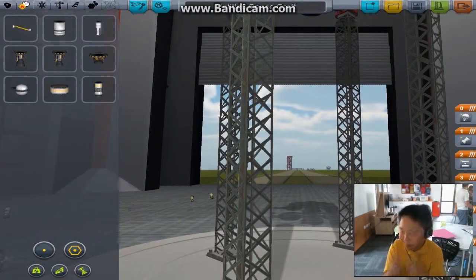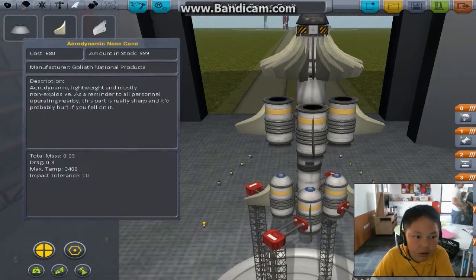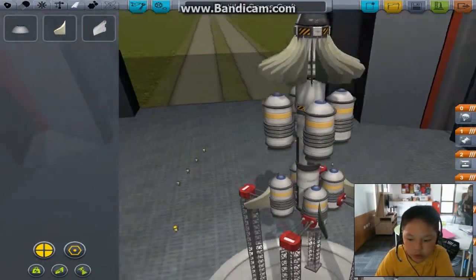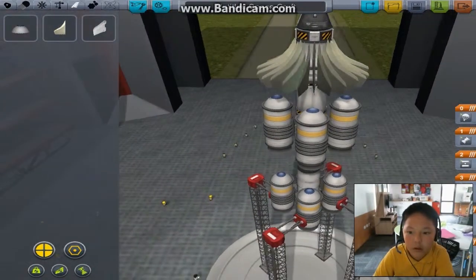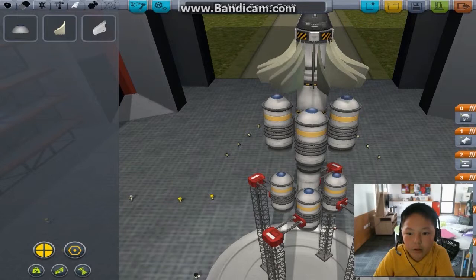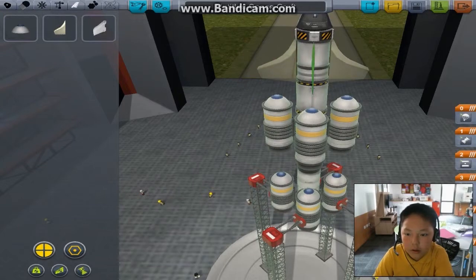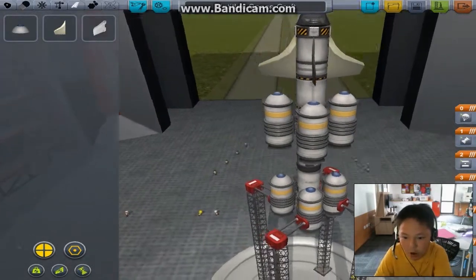That rocket actually blew up in mid-flight when it started flying up. So let's not add fins to this thing because they can overpower it. Let's pull this back, pull this back, and pull this back, and then let's just put a fall here. Maybe this should work.